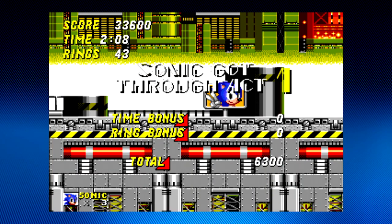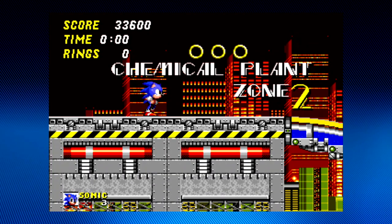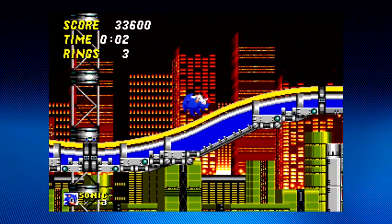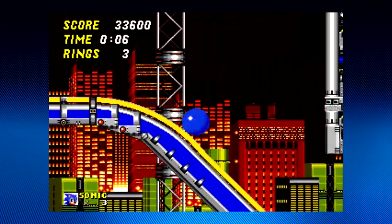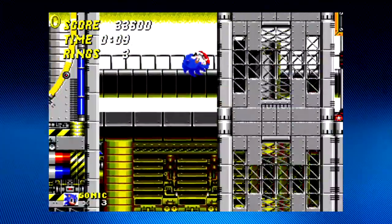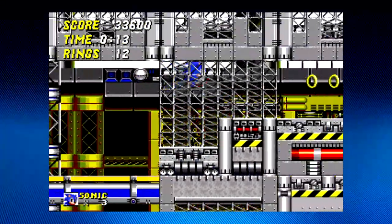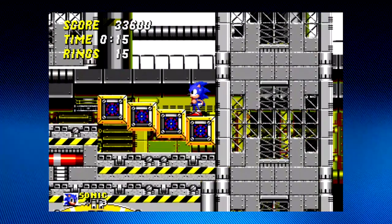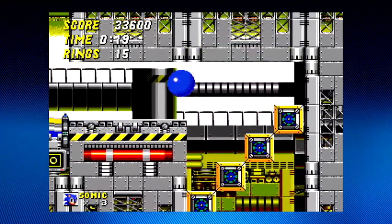Next zone, and we're going to be kicking Robotnik's ass. Alright, let's do it again. Avoid that enemy there and just go on the slope really fast. I've got to watch out at some point in this zone, because there's actually going to be a part where I'll need to really watch myself so that I don't drown or get smushed.